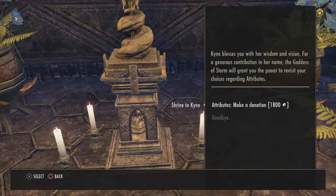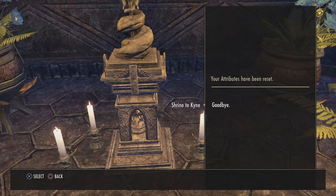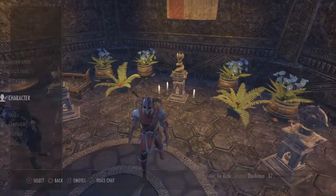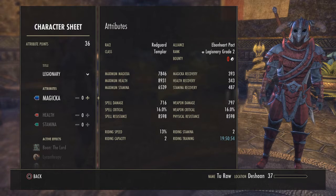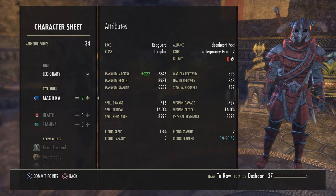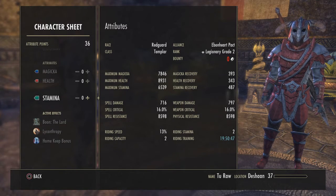I'm going to reset it right now just to show you guys. My attributes have been reset — if I go to my character, I now have 36 attribute points available and all stats are at zero. You can go back in and put them anywhere you want, however you like.